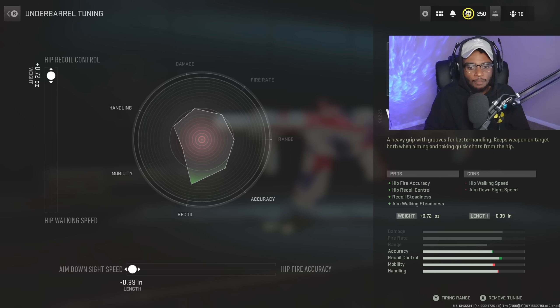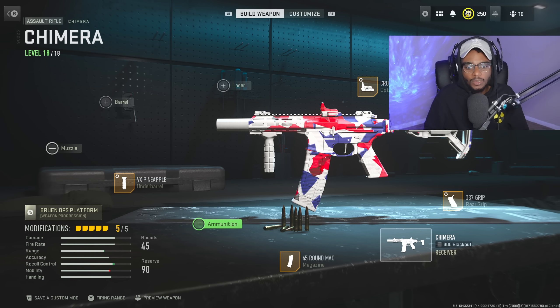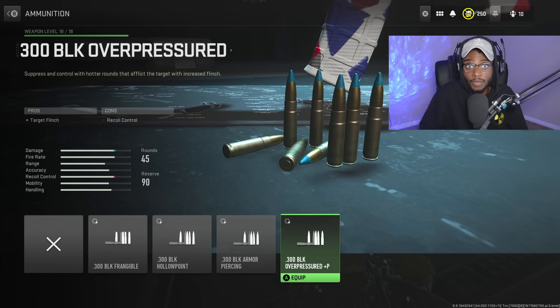For the tuning, we are going to bump up the aim down sight speed almost all the way down to negative 0.39, and we're also going to increase the hip recoil control to positive 0.72. So we're going to have fast ADS, and we can also hip fire if we get into close ranges. Finally, we are going to run a magazine — the 45-round mag — because we have a free attachment slot, and since this gun already comes with the 300 Blackout rounds, there's no need to run ammunition; we already have one by default.